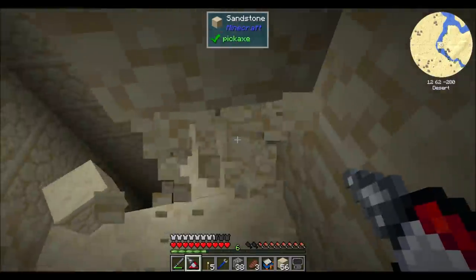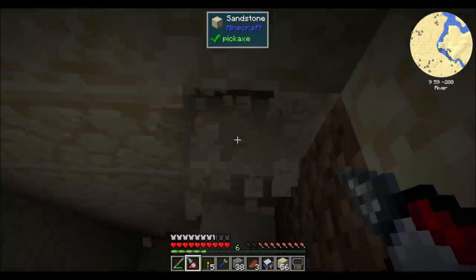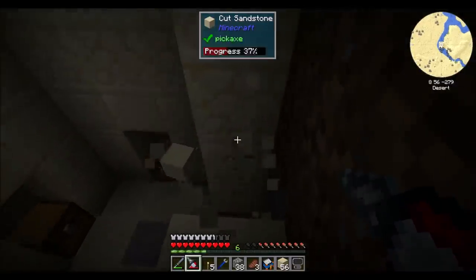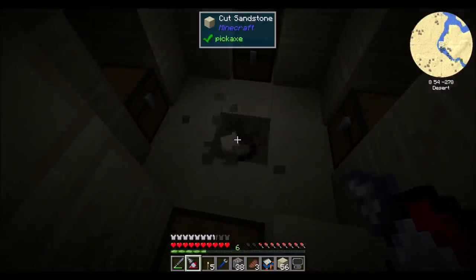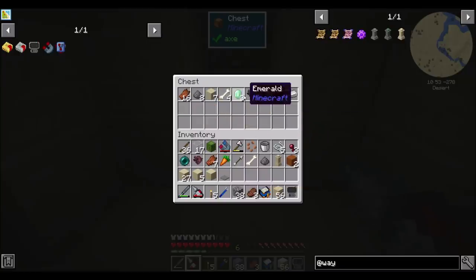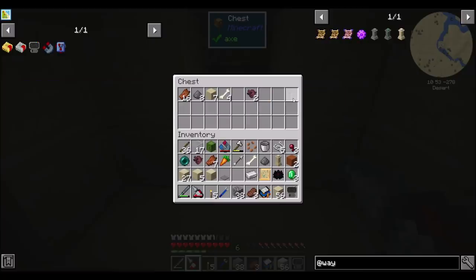I'm just going to do the old spiral staircase down. Because remember, this is the temple that has a pressure plate with TNT underneath it, right? Pretty sure that's true. What do we got in here? Ooh, emeralds — don't mind if I do. Black Lotus. This Sacred Scroll of Regeneration from Mine Colonies. I'm going to put away all this sandstone that I don't need, but I will hang on to the sand.